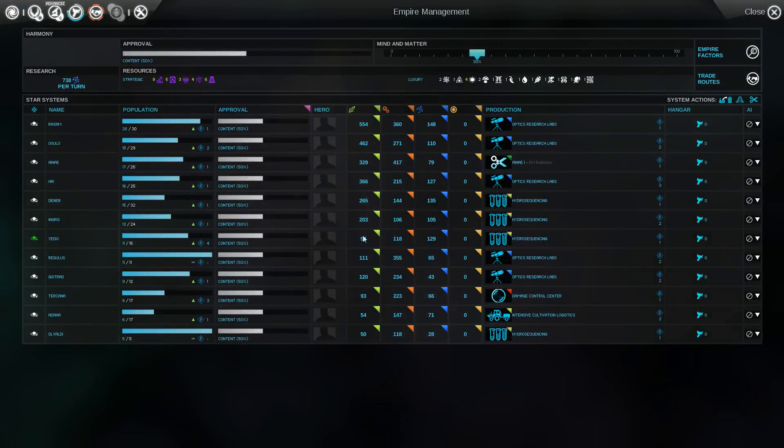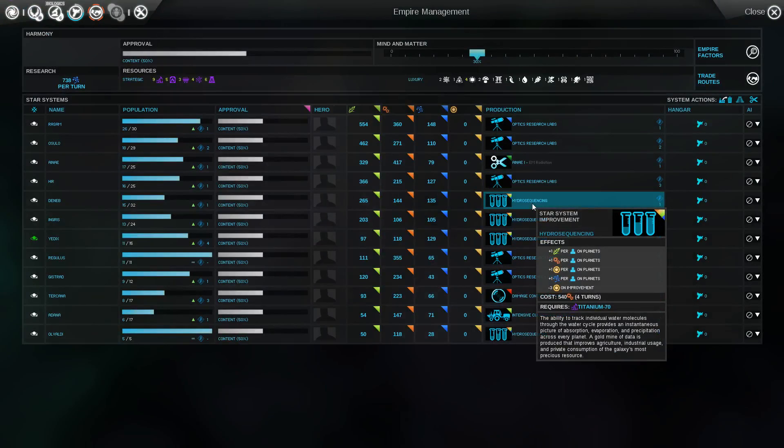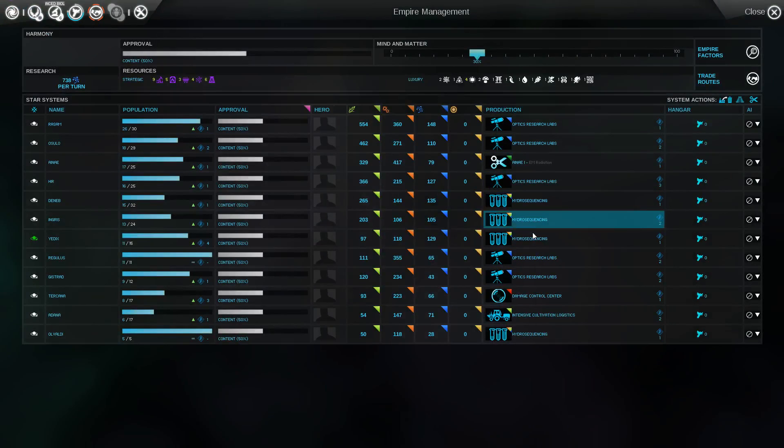Six more turns — we'll have Quorum. Hydro resequencing — gosh, that is such a good thing. Like, take a planet like — what's the best population planet?